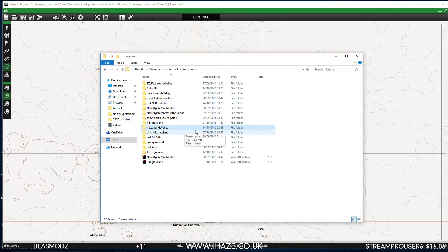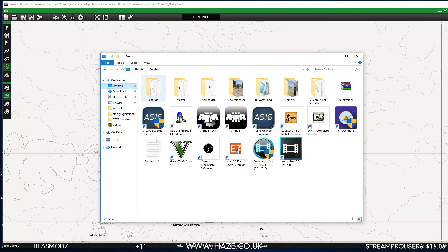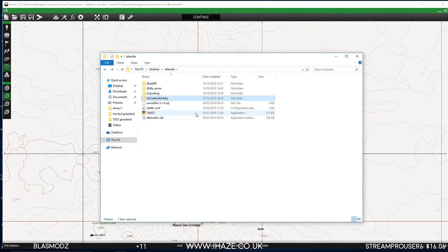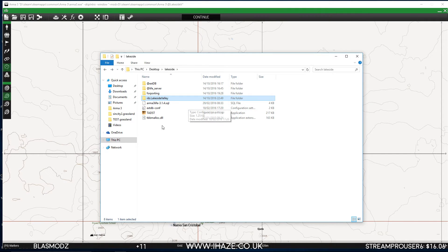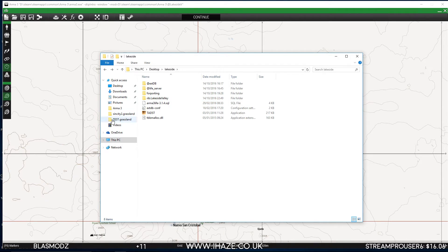There it is. Copy that mission and go to your Lakeside folder — that's on the desktop, link in the description. This was the default Altis Life framework, used for Born Home with a couple of changes — I removed Spyglass and edited the spawn points. Delete the old one, put the Lakeside Valley mission SQM in there.